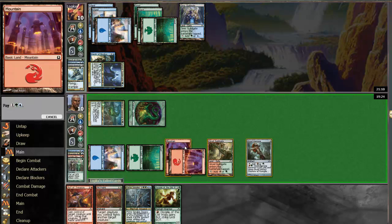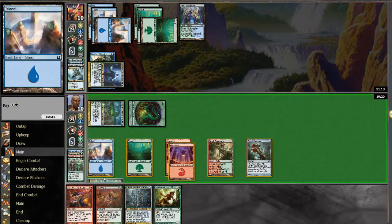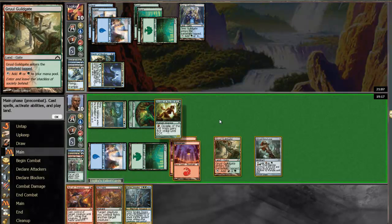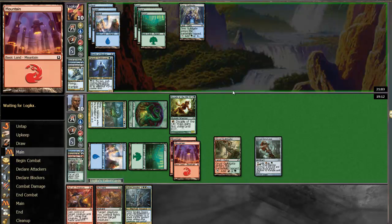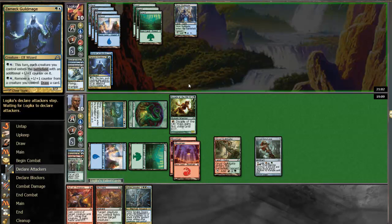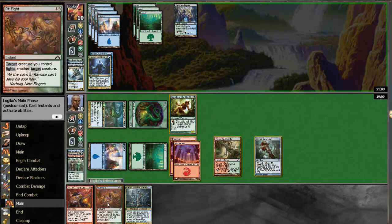This seems like the right play — oh wait, I can't cast it. Just kidding, that was dumb. So we're just going to play the Disciple out there, and then let me just pass the turn. We're going to pit fight at instant speed, and we're definitely going to do that.